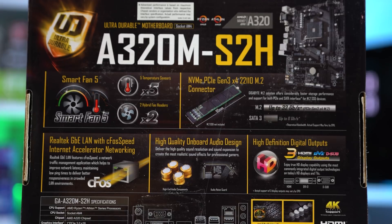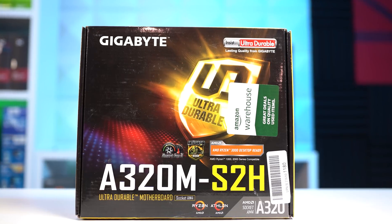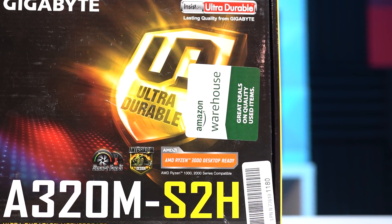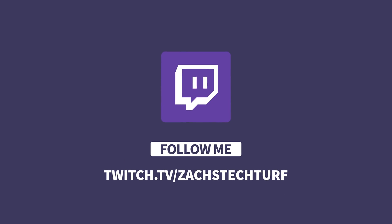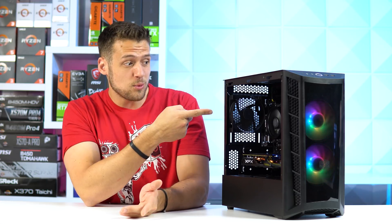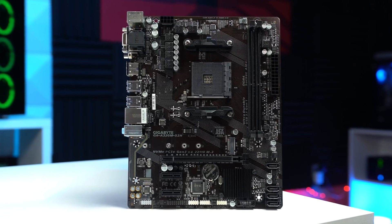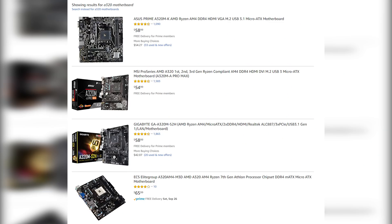Next up we have the motherboard — this is the only used product on the list today, the Gigabyte A320M S2H. I picked it up on Amazon Warehouse, which did include Prime 2-day shipping, for only $48. If it isn't available on Amazon Warehouse when you're looking, the new price is only a few bucks more around $60, and there are certainly other A320 boards you can grab for a similar price as well. This A320 is only rocking 2 RAM slots, which is really the only thing I'm not a huge fan of, but if you purchase a proper RAM kit you really shouldn't need to upgrade it for a very long time.